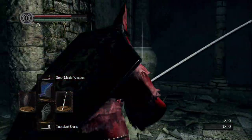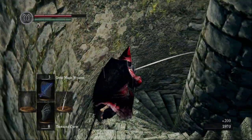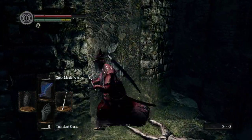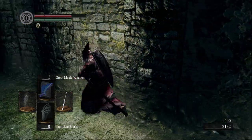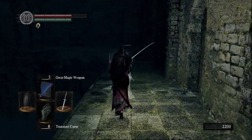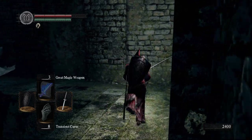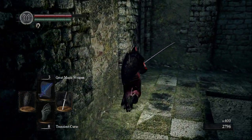There are ghosts here, and you have to use the Transient Curse in order to hit them. You can also use a divine weapon, the Jagged Ghost Blade or Ghost Blade, Sartorious's sword, or you can be cursed yourself. They give you lots of options to fight these guys. That special ghost with a baby — they scream, and they have a chance to drop the rare weapons.